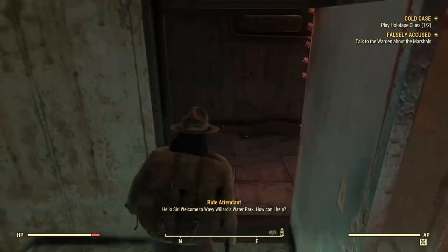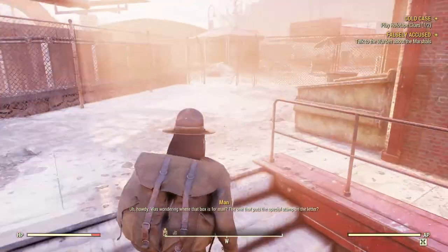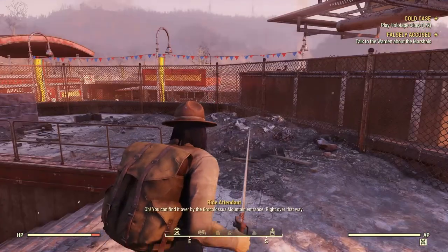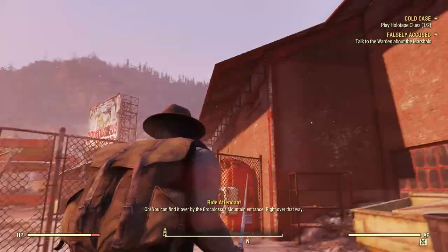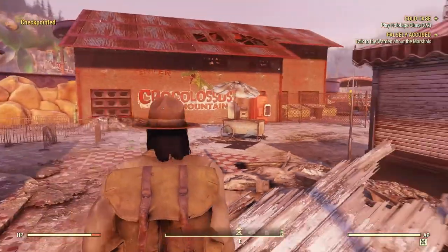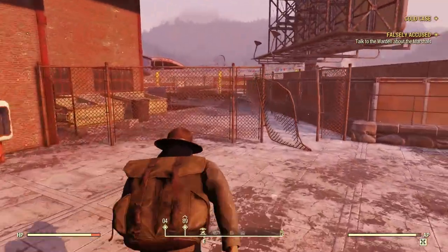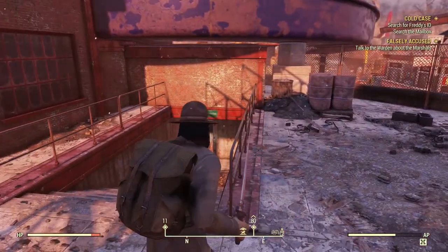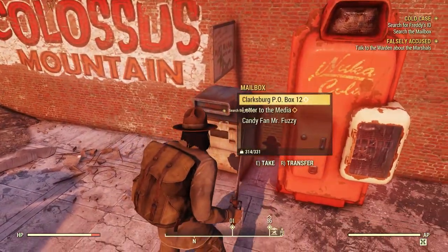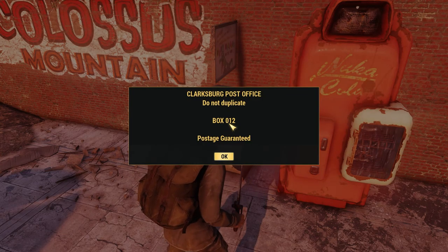Holotape two: 'Hello sir, welcome to Wavy Willard's Water Park, how can I help?' 'Howdy — was wondering where the box is for the mail, the one with the special stamp on the letter.' 'You can find it over by the Crocolossus Mountain entrance, right over that way.' The first P.O. box is actually right here — we were already next to it. P.O. Box 12.